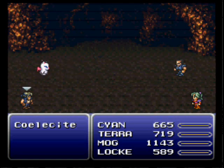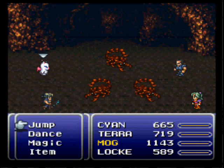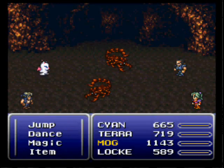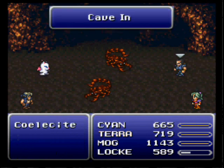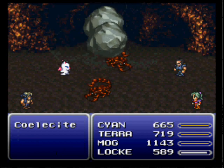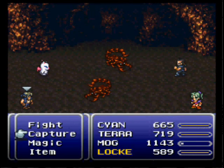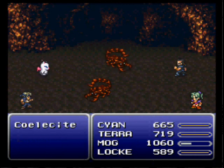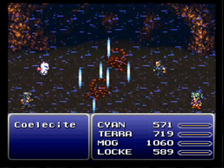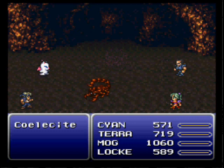So many random battles. These little scorpions are weak to ice, but I'm not going to use their weakness against them. And there you go — that's what the Tempest is all about, and that's why it's one of Cyan's best weapons.